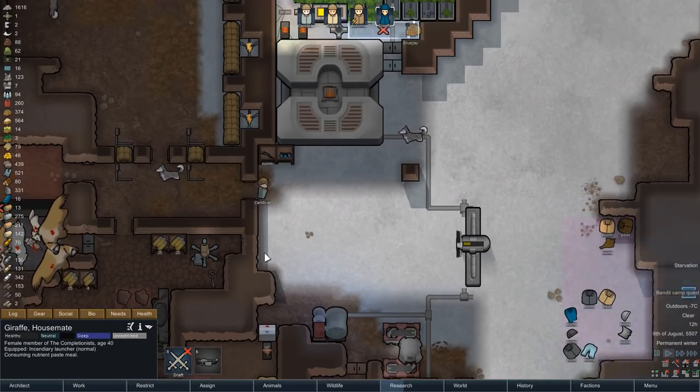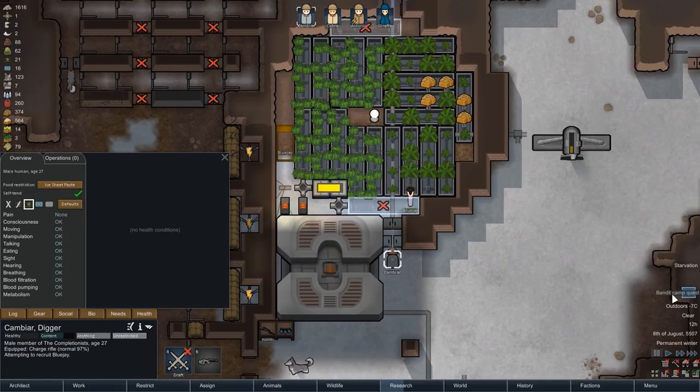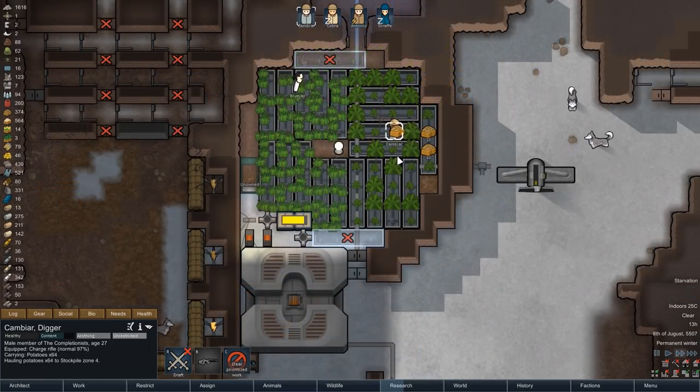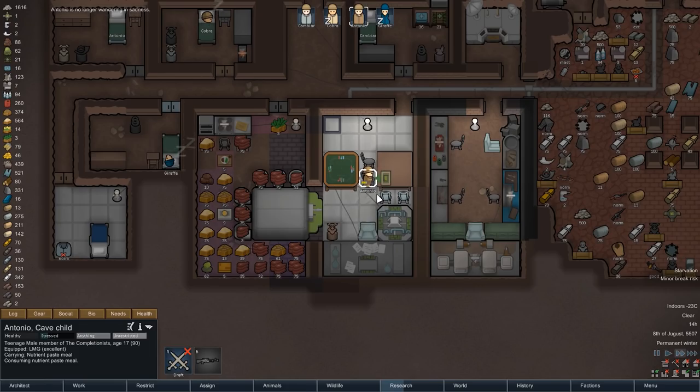Shortly after noon we get the first quest of the episode, and this one looks moderately interesting. Fighting off five enemies should be doable if we send two or three of our own, and the rewards are definitely intriguing. We just built ourselves a hospital bed, but a masterwork version would be fantastic — it puts us in the best possible position to perform even difficult operations. The plate armor is a bit of a mixed bag: it offers fantastic protection especially against blunt weapons, but it's also pretty clunky and not as good at stopping bullets. Still, this might very well be worth the trip and we have 27 days to think about it — and thinking about it is now going to be your job.